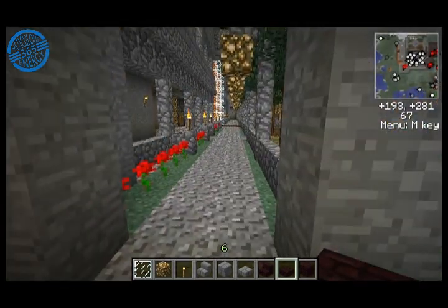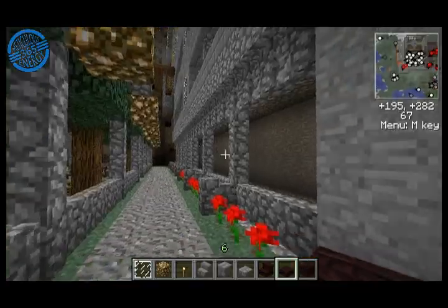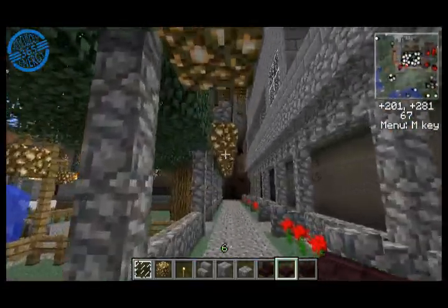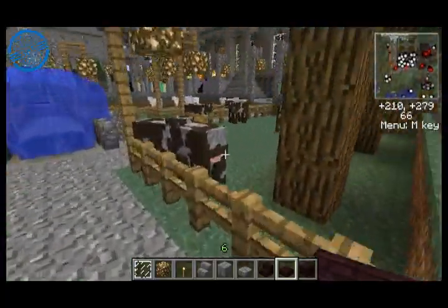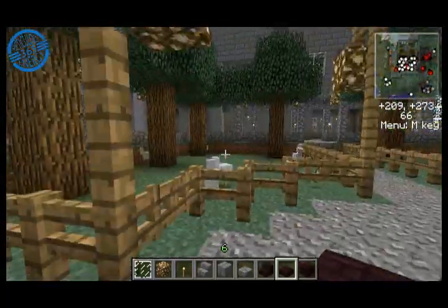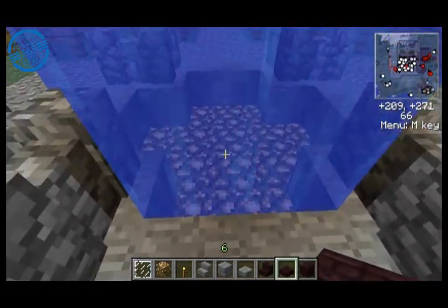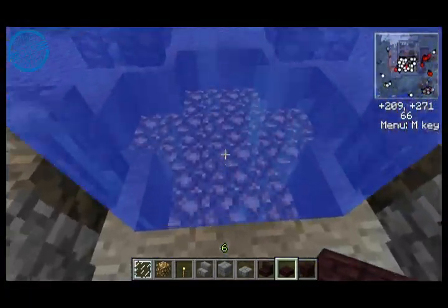There's a colonnade on this side, and you get your lights with glowstone. This leads you to a couple of yards where you're well lit. You don't need torches at night because there's glowstone.